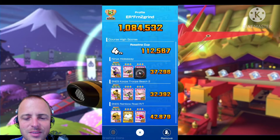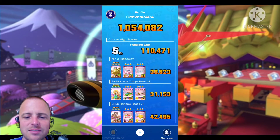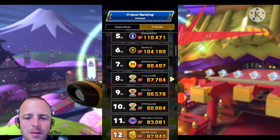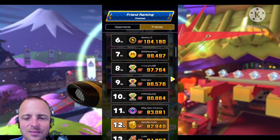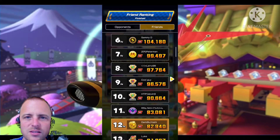Fourth goes to Frenzy Grind with 112k, with Nabbit at Ninja Hideaway. Then Jeeves in fifth place with 110k — Swimwear Rosalina on Koopa Troopa Beach. Sixth is Sammy D, Cart Life, with 104k — Goldry Banza and Nabbit with 32k. Wow. Seventh is Peterman with 99k, almost 100,000. Man, these scores are incredible.